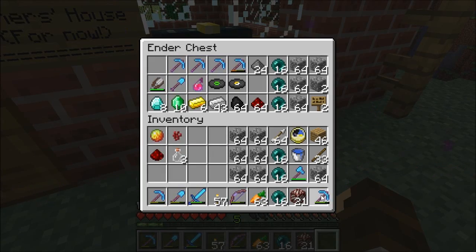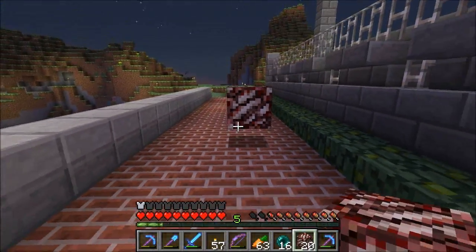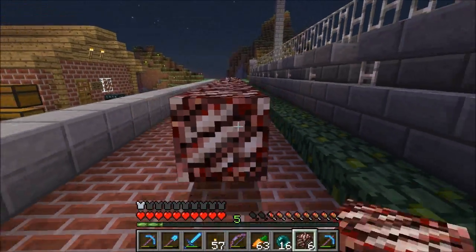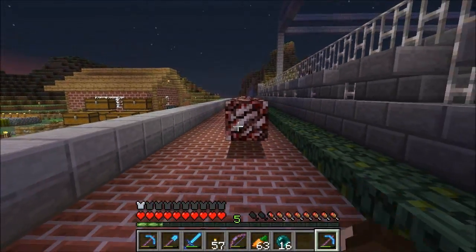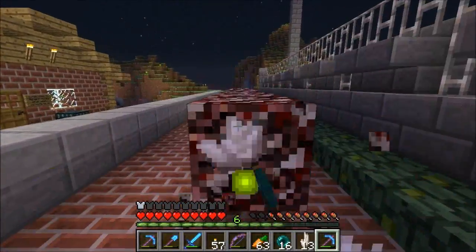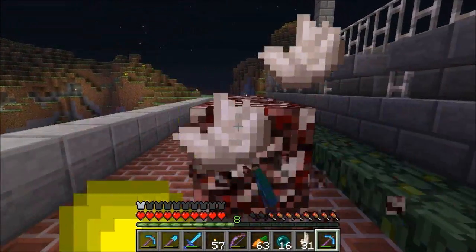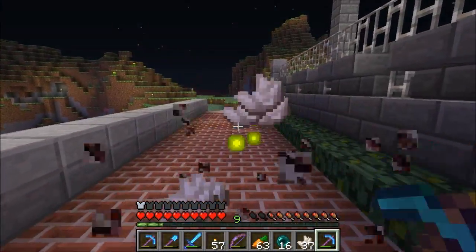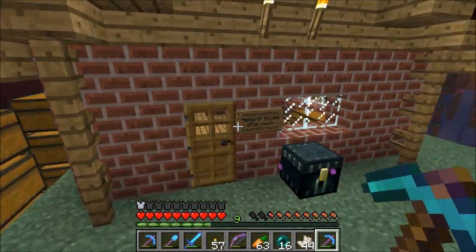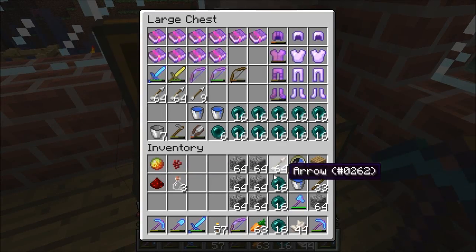Fortune 3 — there we go. So 21 quartz ore — let's see how many we get. Lovely, lovely, lovely. We're past 21. So yes you can fortune it — that's confirmed, as if you needed me to tell you. 44. 44. Fantastic. Let's store that away safe, we'll pop it in here — I'll probably lose it.